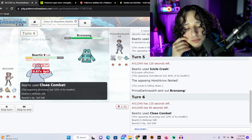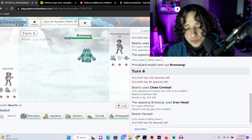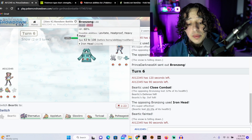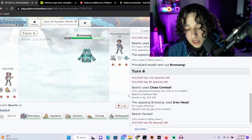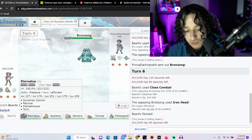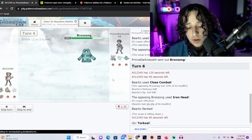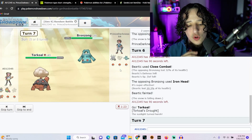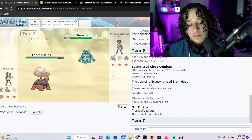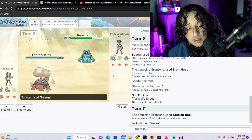We're gonna do Close Combat — sorry for the lag. He was partly resistant to that but I didn't want to take damage, so I was just like, I'll let Beartic die. Fighting is strong against steel but it is weak to psychic. Anyway, we're gonna send out Torkoal. He might use a psychic move, which I'm not a fan of, but just in case I'm gonna put a Yawn on him — if he switches out, okay; if he stays, he's gonna be drowsy.